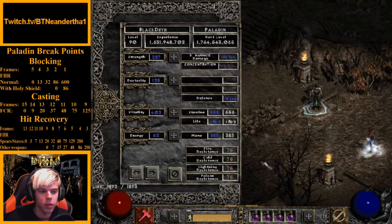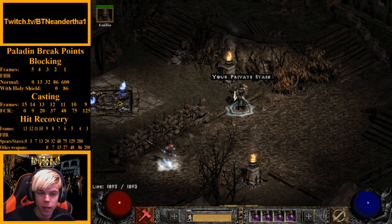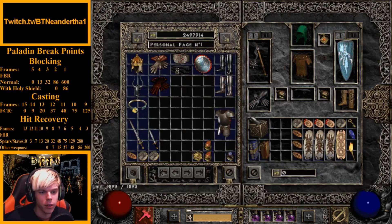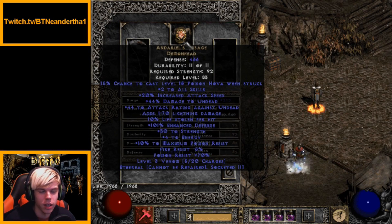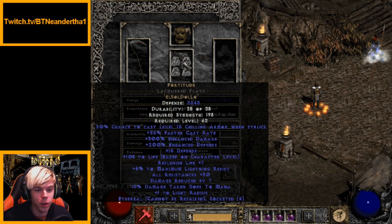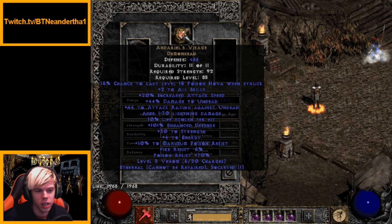When magic finding, you typically want around 200 to 320 magic find — around 300 is what I recommend. I've found a lot of good stuff with that setup and it works really well. For the mercenary: Andariel's Visage, Fortitude armor, and Insight in a Thresher. I like Insight in a Thresher for its faster attack speed, and my Fortitude lacquer plate is ethereal bug'd at 3500 defense.